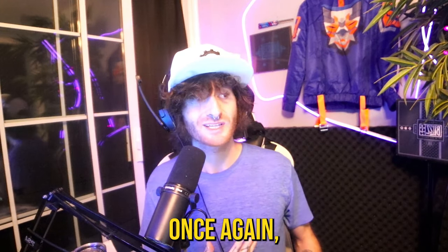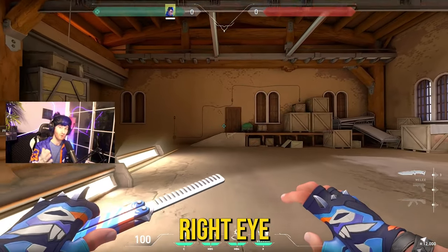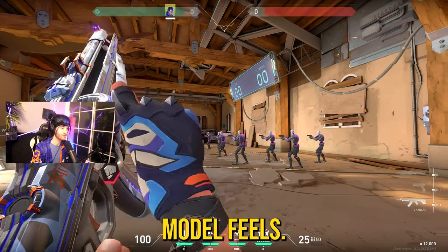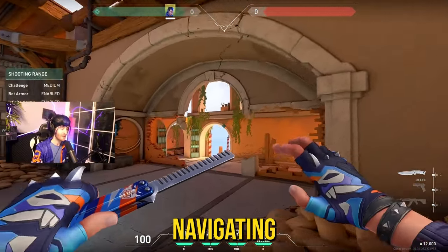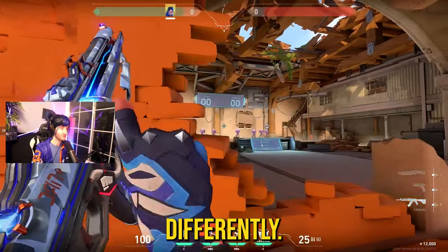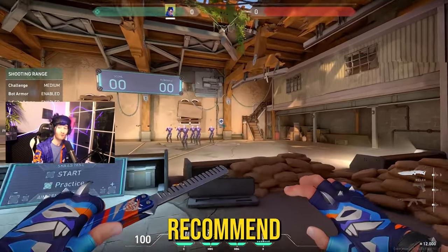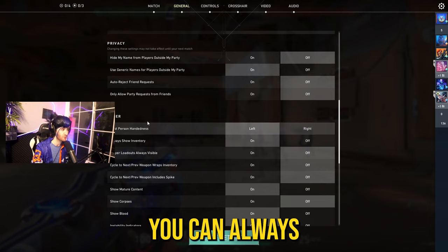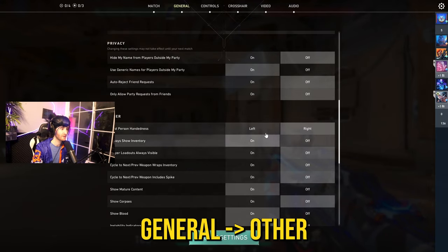If you play left view model and you're right eye dominant, it'll take about two weeks to get comfortable with how the view model feels. Everything still works the same — abilities and all — but navigating the map feels different because you perceive angles slightly differently. I highly recommend trying both modes, see what's comfortable, and you can always switch back: Escape, General, Other, then toggle left or right.